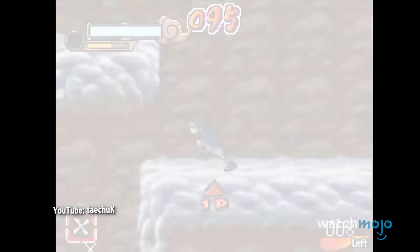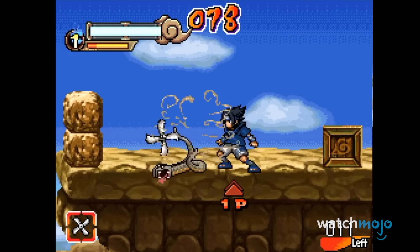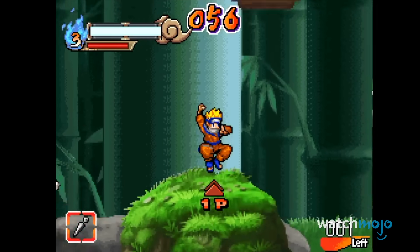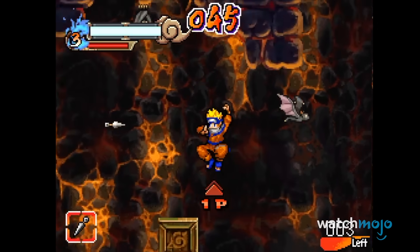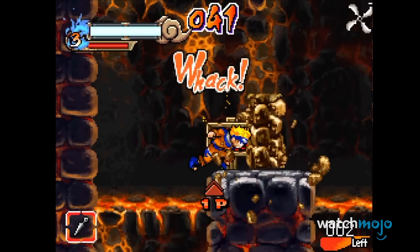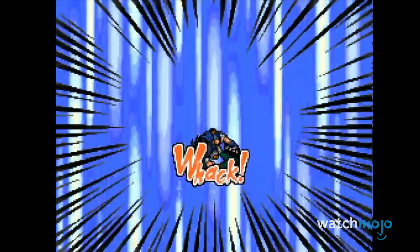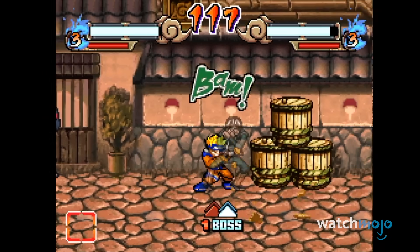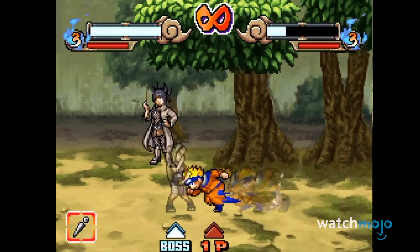Repetitive sidequests are nothing new to anime games — in fact, they're nothing new to Naruto titles either. But in Ninja Council 3, they are the game. There is no story mode. It's quite literally a checklist of missions to grind through, until you rank up and can do the same exact missions but with more annoying enemies. Its inexcusable lack of content is only exacerbated by its frustrating gameplay, which never meaningfully changes throughout the various levels and characters. There is so little redeemable about it that Ninja Council 3 feels less like a video game and more like a list of chores.